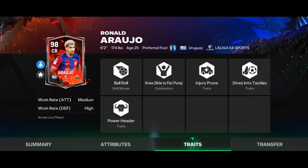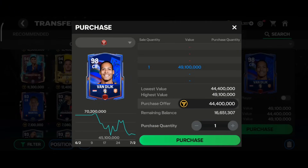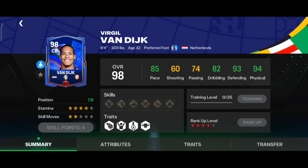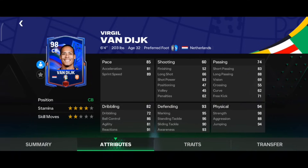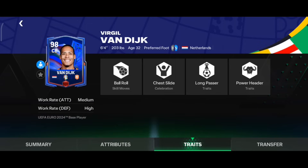The last card in this category is base Van Dyke from the Euro event. He has 85 pace, 93 defending, and 94 physical, with four star stamina. His six foot four height is excellent, and the defending and physical stats are very good. He also has Medium-High work rate plus Power Header trait — perfect for a center back card.